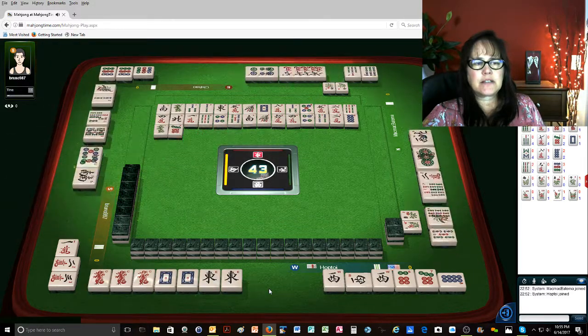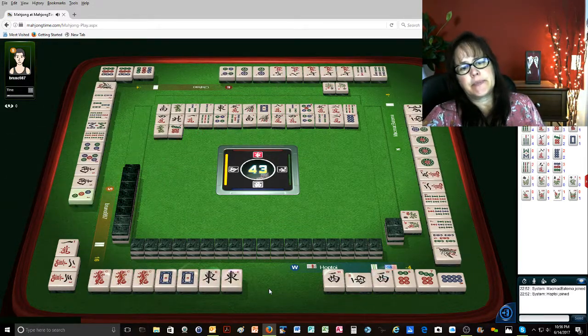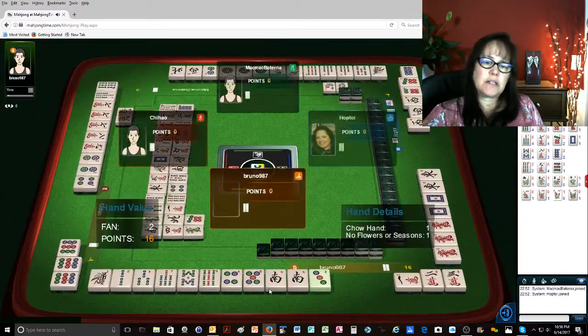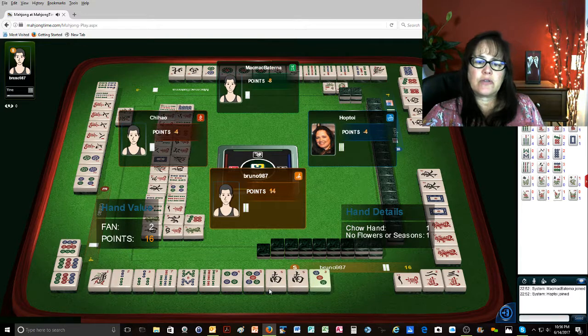Mahjong! Oh my gosh. Bummer. That would have been a really good scoring hand. And look, they got two faan — a chow hand with no flowers.